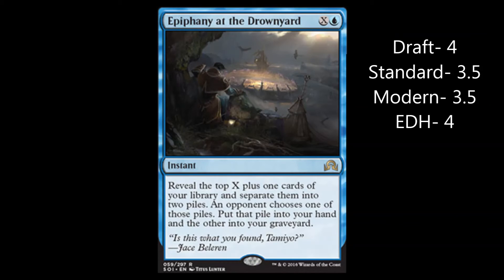EDH, a four, because EDH is all about big expensive creatures and that's where you get all that mana. You're going to have like ten cards laid out on the table and you get one of the two piles that you have to make. It's awesome. Lots of cards — and that's what EDH is about: the big things you wouldn't normally see in Standard, Modern, Casual, or Draft. So that's what I'd say about Epiphany at the Drownyard.